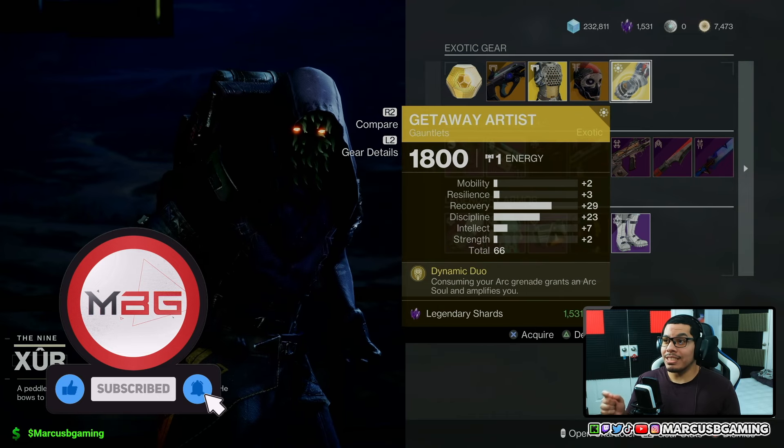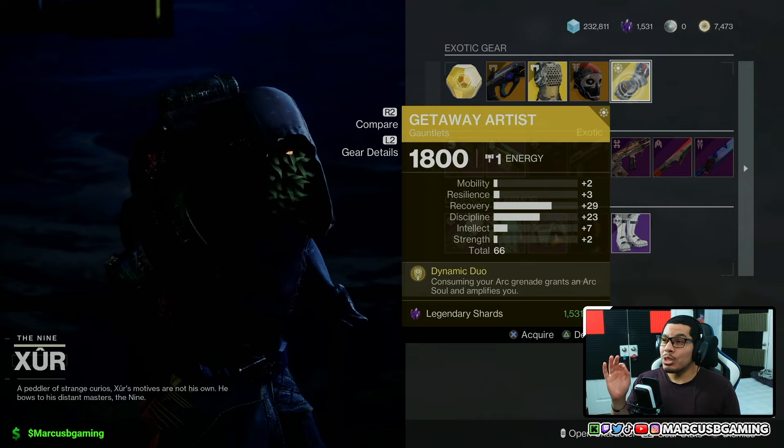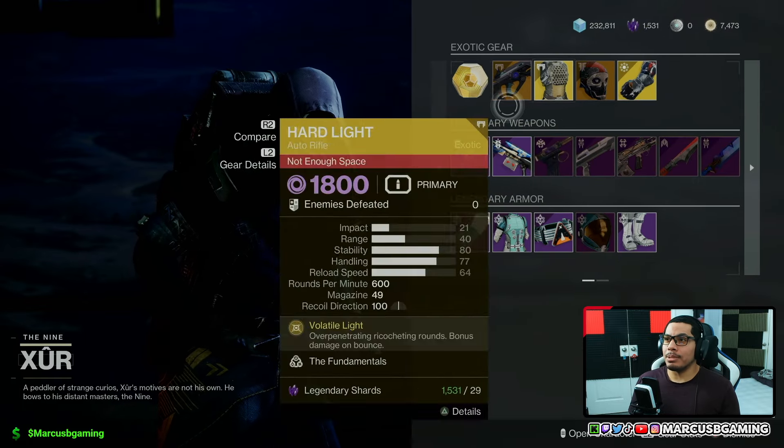And for my warlocks, there's a Getaway Artist with a 66 roll. Almost all the points are in recovery and discipline — 29 recovery, 23 discipline. Hot damn Sam.